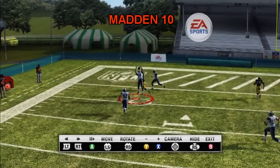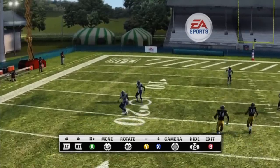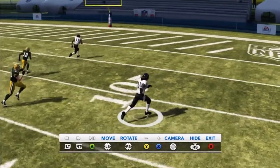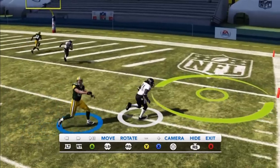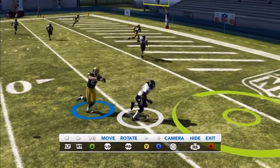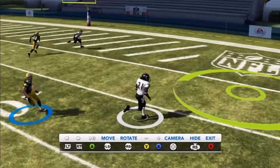Now look at Madden 10 — that's the computer. Look at the difference in Madden 10: he strays the whole time, gets to the ball, and picks it off. Now look at Madden 12 — look at what we get on this year's game. He just slows up. We get a walk and a backhand swipe. No kind of strafe or anything.